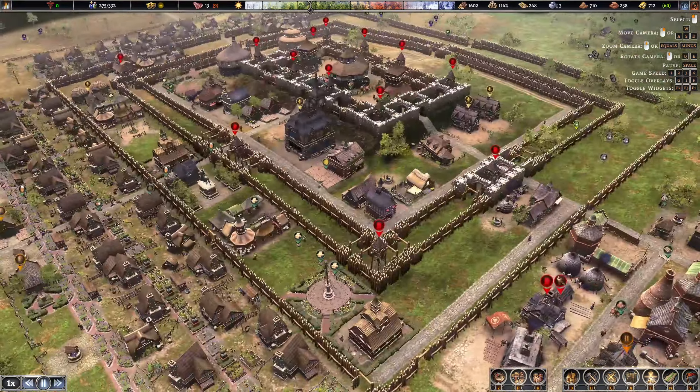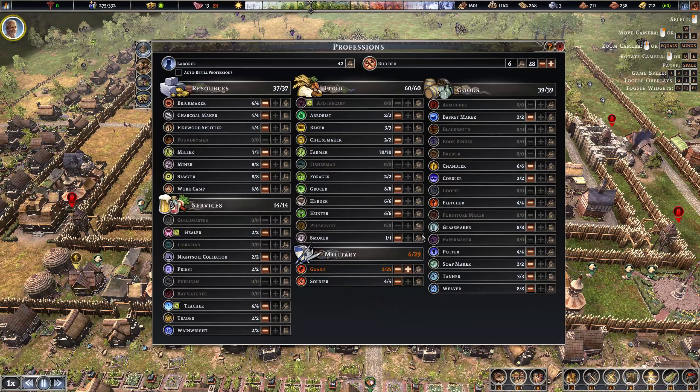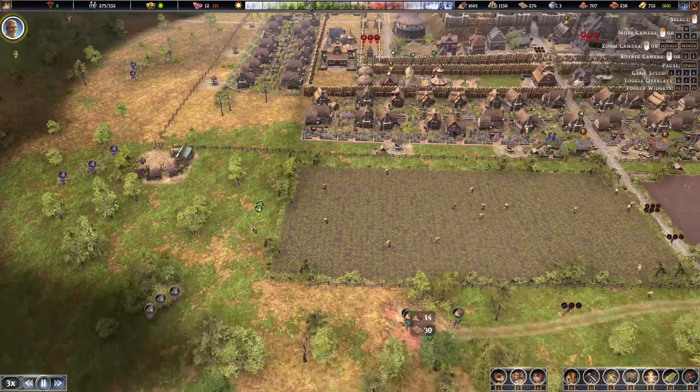Welcome back to Farthest Frontier, the city of Ri. Last video we got a bunch of stuff done. We need to get the people back in the guard towers — we were just attacked not too long ago, but raid frequencies can be a little odd, so let's get everyone moving.